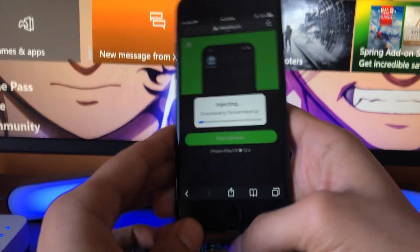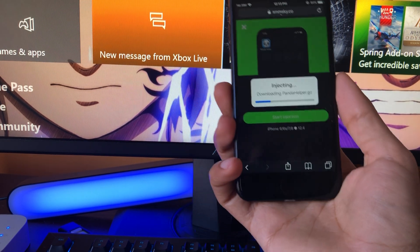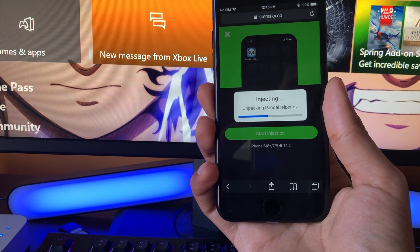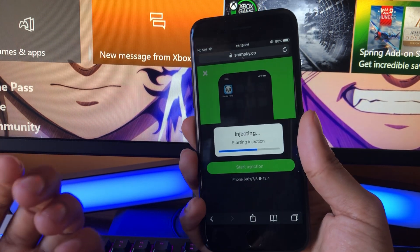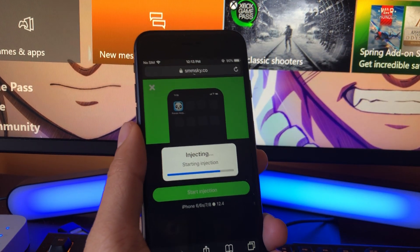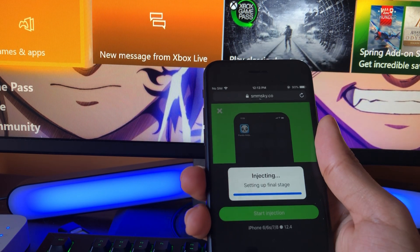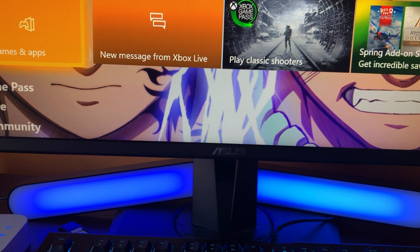Give it about 15 seconds and it should load up and take us to the final part of the download. Once you've completed that, you've got the full version of Panda Helper and you can download all the tweaked apps and games. I'll recommend a few: Minecraft Pocket Edition is a really popular one; Tinder Plus Plus for anyone looking to meet people — they give you free Tinder Gold with all the paid features; and Spotify Plus Plus. Those are my top picks.